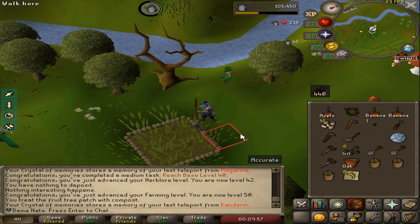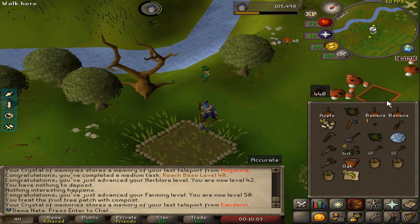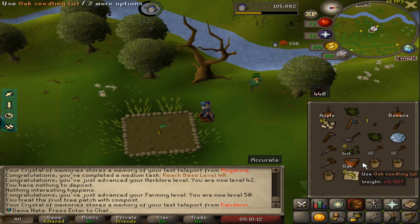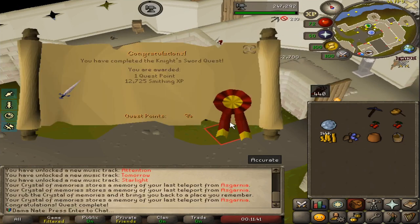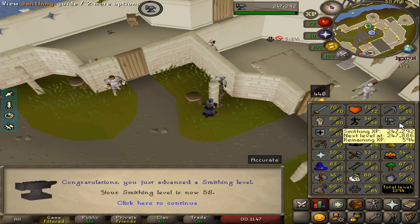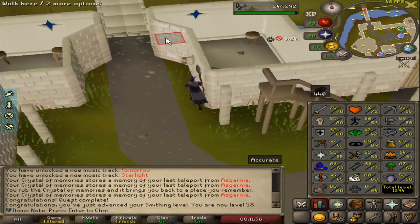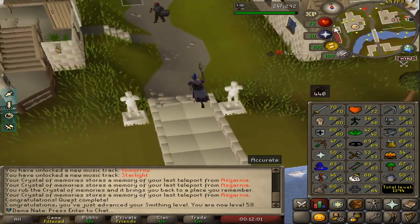You can plant fruit trees in four spots: Brimhaven, Catherby, Gnome Stronghold, and Tree Gnome Village. We'll be able to utilize all of those. I'll just plant the apple tree since it's already grown. There is 152,000 smithing experience from this quest! We just got nine smithing levels — which is really really easy and nice. We're gonna be completing Holy Grail, King's Ransom, and the Knight's Training Grounds for some really good defense and combat experience.